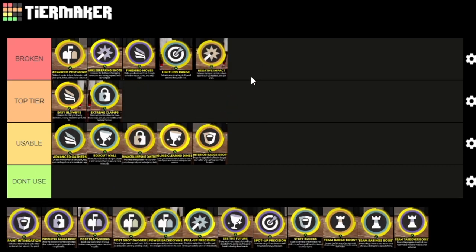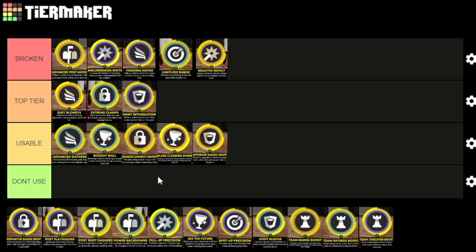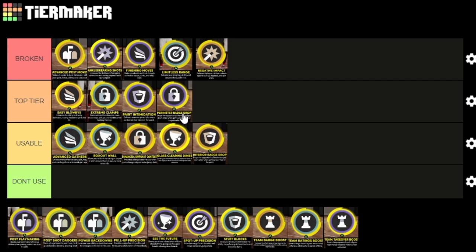Negative impact — do I need to explain why this is broken? You can green any contested shot as long as it's a fade. Not just fades either — pull-ups into defenders, hop jumpers, spin jumpers, any contested situation you can green it. That's very broken. Pain intimidation is definitely top tier — probably the best in the top tier. It's one of the most needed takeovers in the game, not overpowered per se but definitely a necessity.